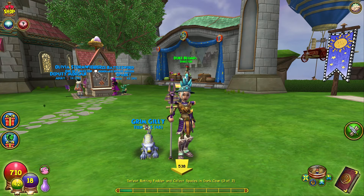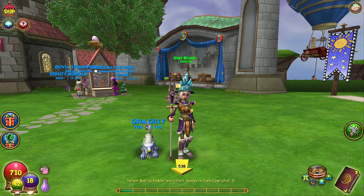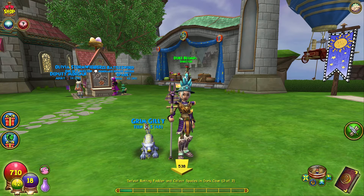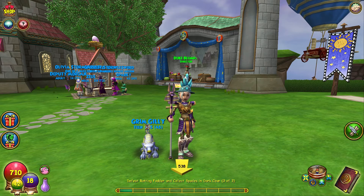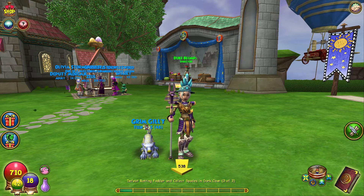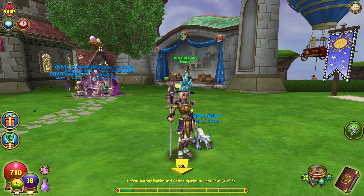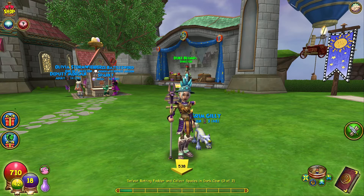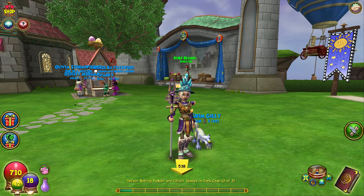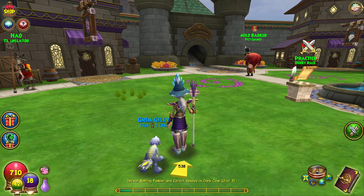When you get past that, your next pet that you get, I believe, is like level 78 or so. Eventually I expect most all of the school pets will end up with the Maycast talents. Now if your wizards are already advanced past this point, then what will happen is you will have to go to this kiosk, the pet hatching kiosk, like the one behind me here at the pet pavilion. You will have to find pets that have the Maycast talent listed as one of their talents, and then hatch with those.